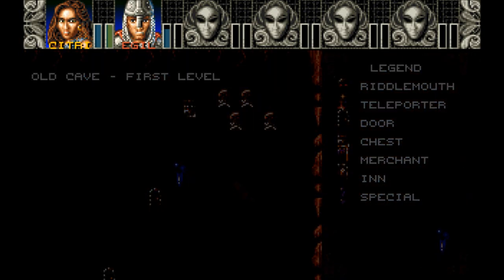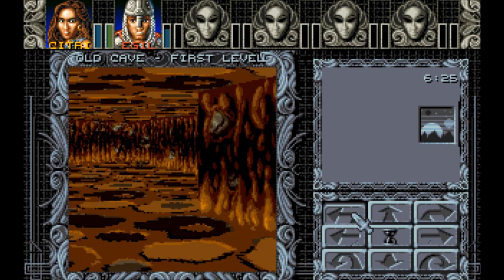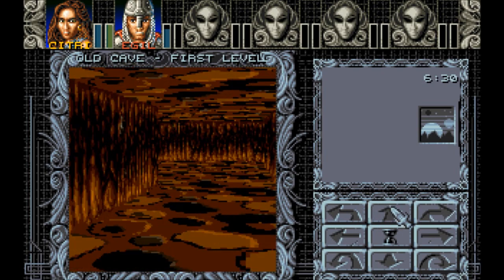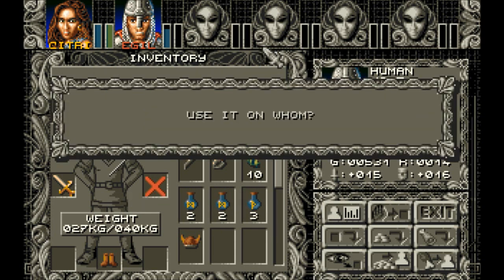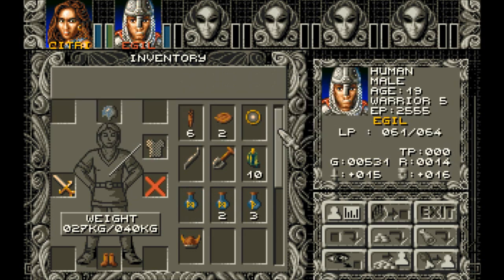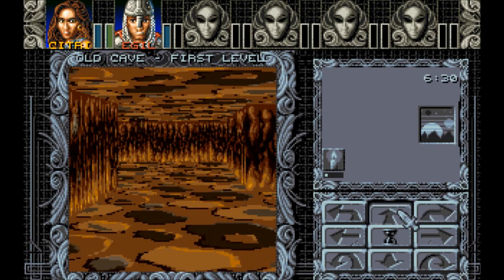We gotta go up and around. So if I use one now — okay, 55. If it brings us to 64, then it's giving him at least nine hit points. I don't think it would give him that many. Okay, Healing Potion 1. It gave him six points. So these go up as you go up in level, I think. I don't know if they all do.